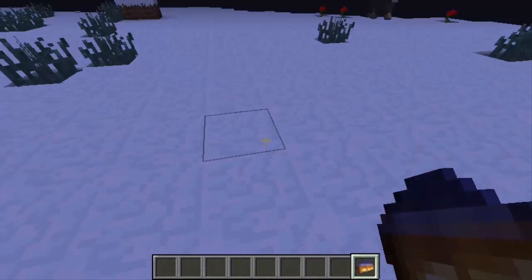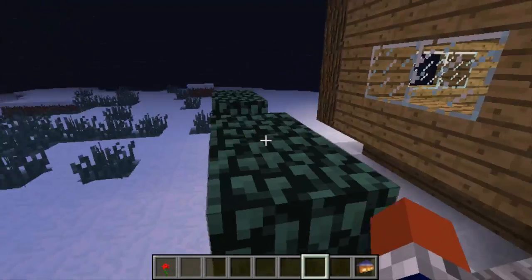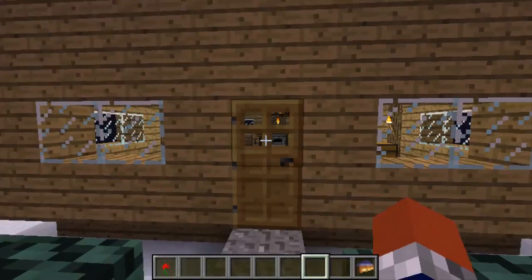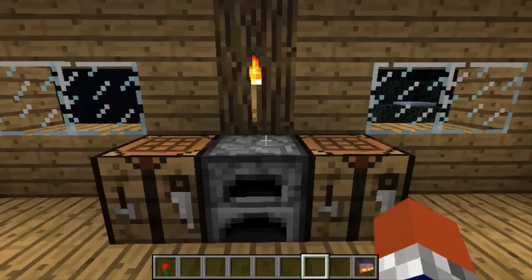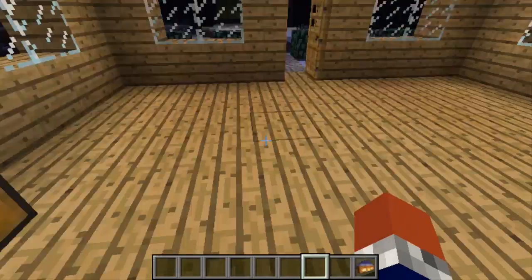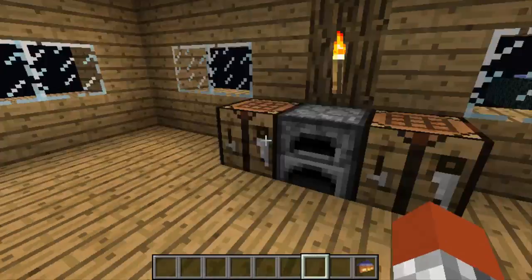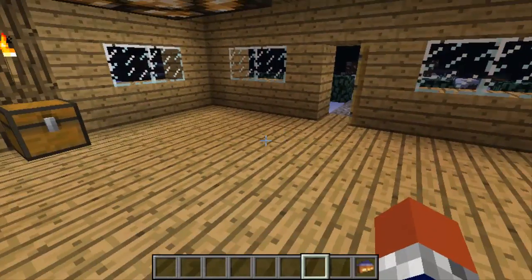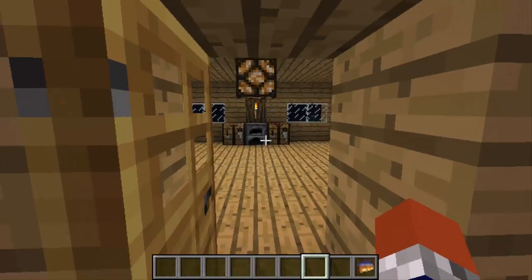I gotta find a place to put this. It's pretty gangster, actually. Look at that. So it's like this — you get one of these. Simple. And you get a furnace, two crafting tables, two chests. Pretty symmetrical and pretty big, actually.